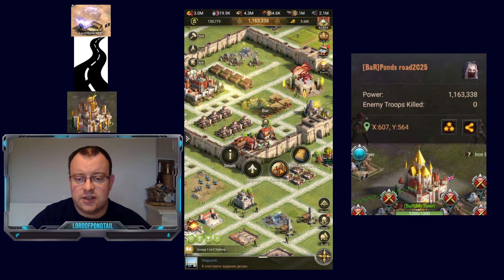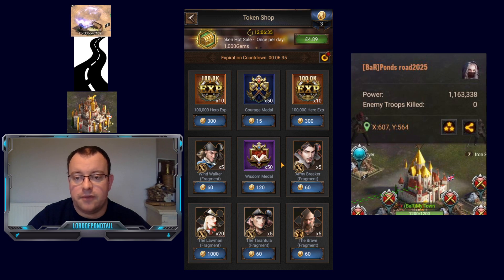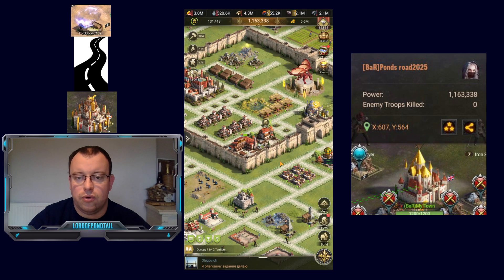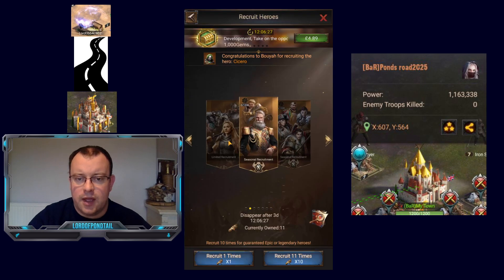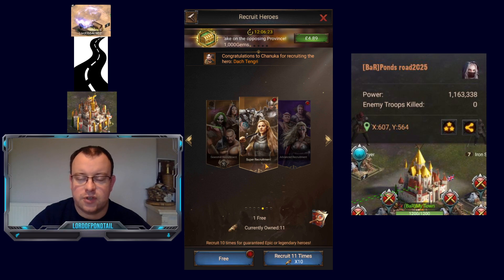Now at this early stage in the game, in the first couple of months you do want to be using your orange tickets on recruitment Thursdays on these normal super recruitment banners, so you can try and get some orange heroes. You need to be getting probably at least two decent legions full of orange heroes to start with. And of course you've got to try and get a duplicate so you can awaken that sixth skill for them — that's going to be key.